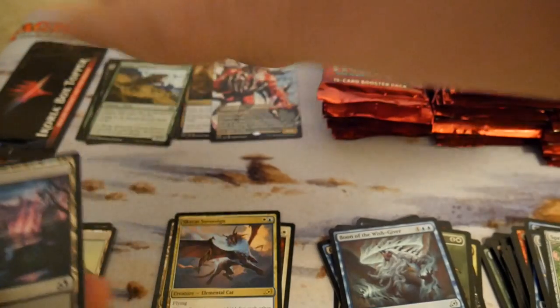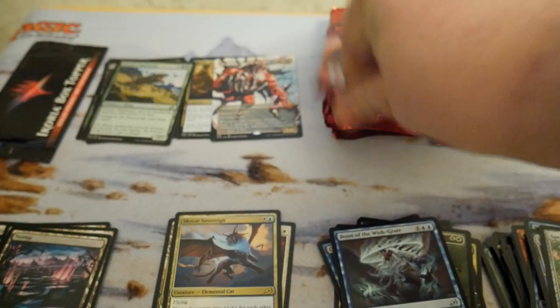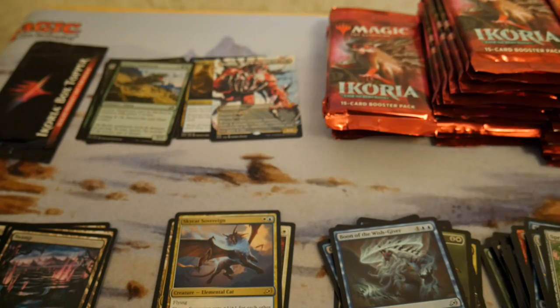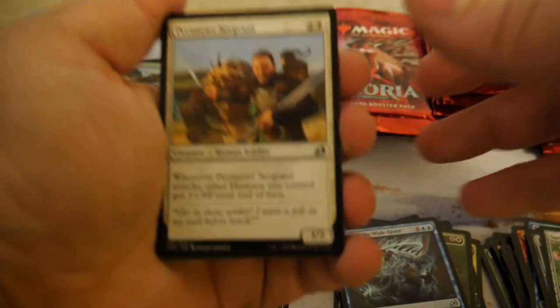Foil Sandworm. Out of this set I mainly want a Kaheera, but if I don't get one it's not a big deal because I have one coming in the mail.